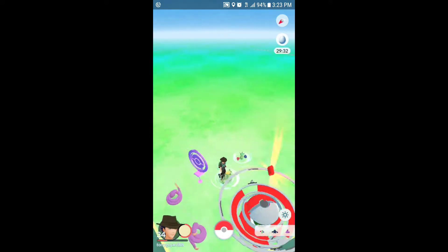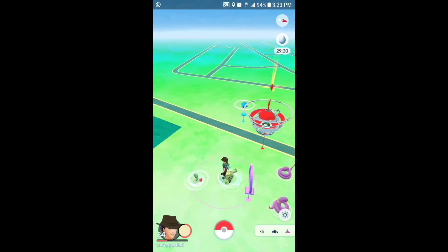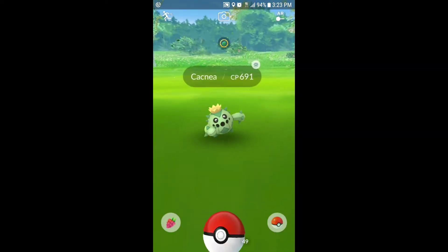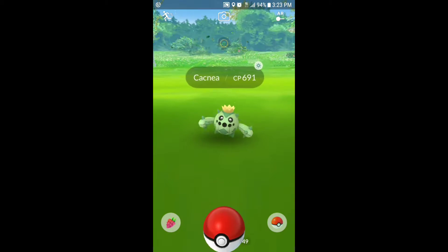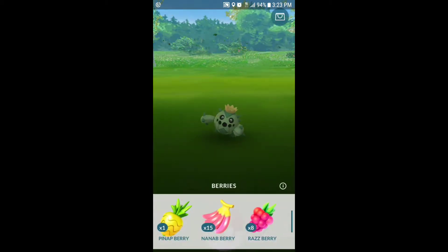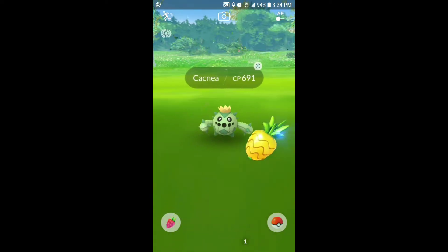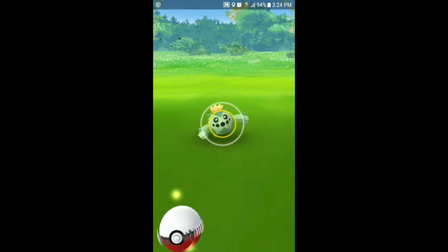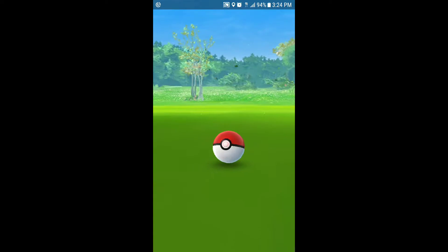I've got my lucky egg running already because I want to get some double XP for these new catches. Cacnea at 691 CP. Going to use some Pinap berries on it — I think this one has an evolution to Cacturne. It keeps moving around, jumping and waving.